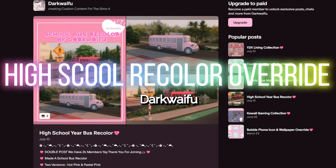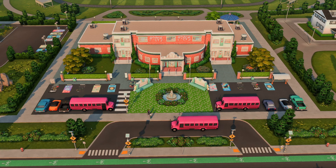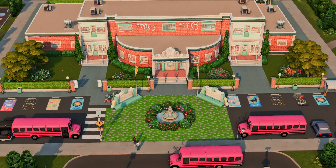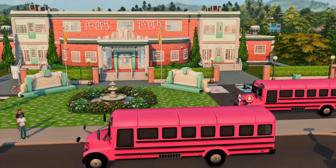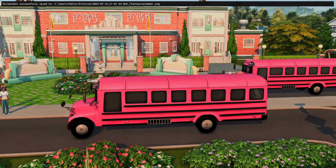Up next, the High School Years Bus Recolor Override mod by Dark Why Fool. I love this — especially if you're doing a Barbie legacy, Barbie as a teenager can ride a pink bus! You get two variations of pink: light pink and hot pink. In-game, my yellow buses turned hot pink. Look at that nice close-up of the hot pink bus! It's so fun — go ahead and download this mod.